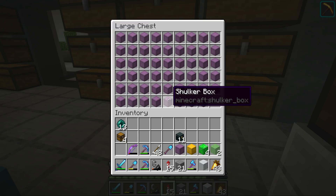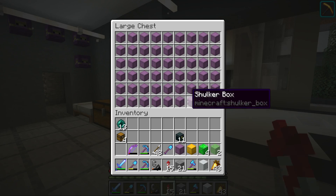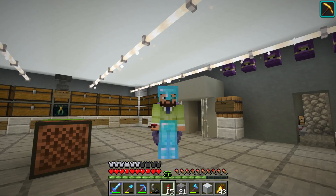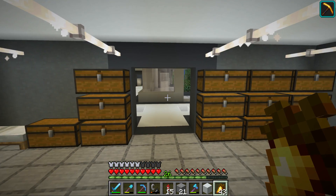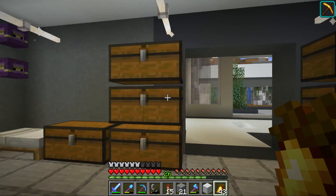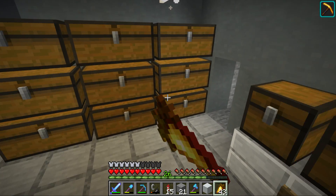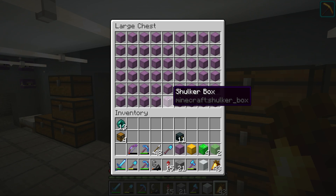We ended up getting about eleven or twelve double chests of shulker boxes and then a few more. This has been the most successful end raid we've ever done. Me and Mumbo started out and were end busting for about two hours, and then Grian joined in for the last 30 minutes. In total, 12 double chests equals 648 shulker boxes, which is absolutely incredible. That means we can now pretty much launch Sahara. I have never seen this many shulker boxes in one place before.